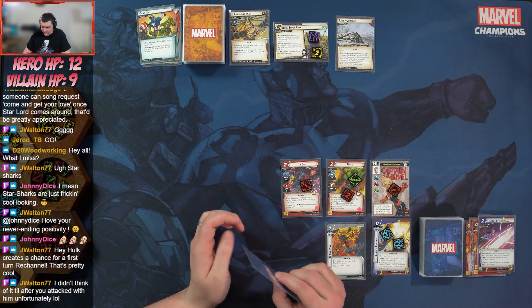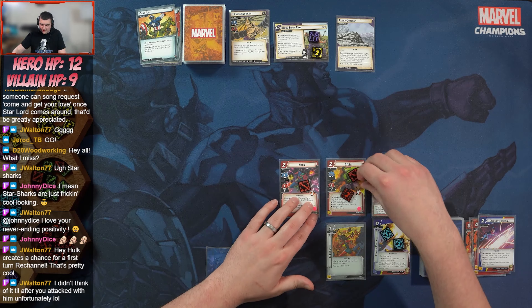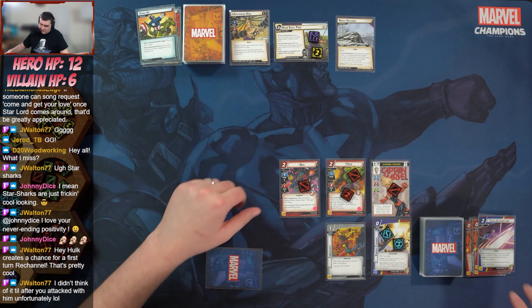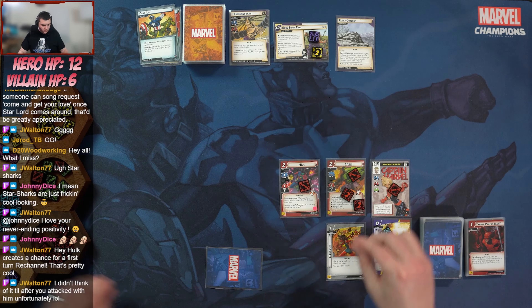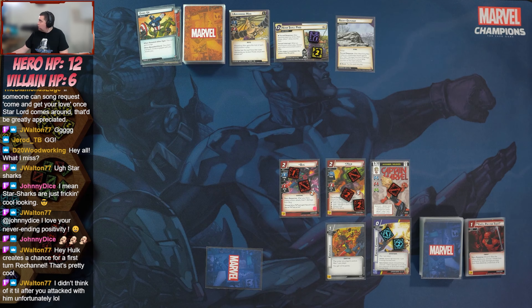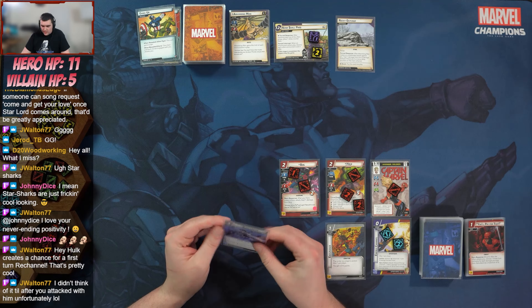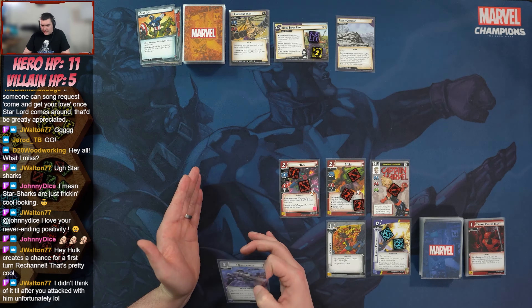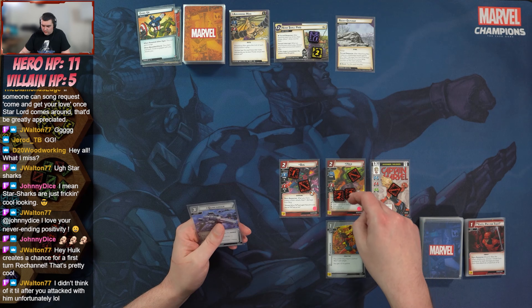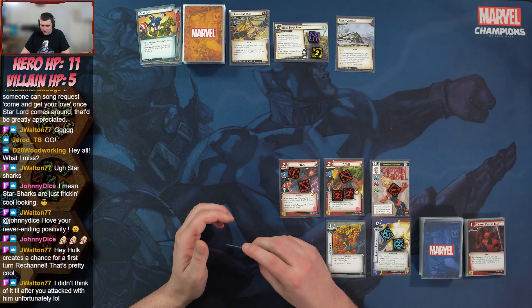Hulk attacks for three and discards the top card — a lightning resource — dealing one damage to everyone. Hulk takes two damage, Bug takes one, I take one, the villain takes one. Absorbing Man is down to five health, meaning we can kill him with Energy Channel, but there's no reason to do that going right into the villain phase. We'll have Hulk block and take him into round two.